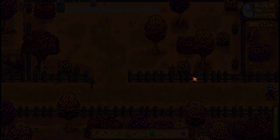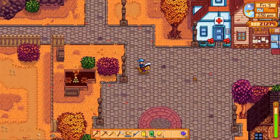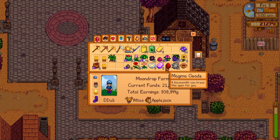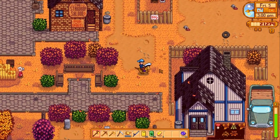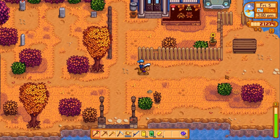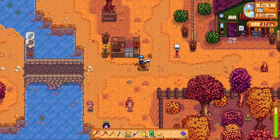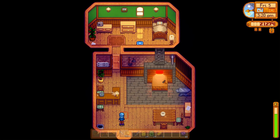Two days from today is the day that we will get ourselves our first earned — not purchased — iridium tool, and I'm so excited. We also have geodes to break down in the hopes that we'll get iridium. This is a great time to take advantage of the chest we put right outside Clint's, because our inventory is not going to be able to handle what comes out of all these geodes.